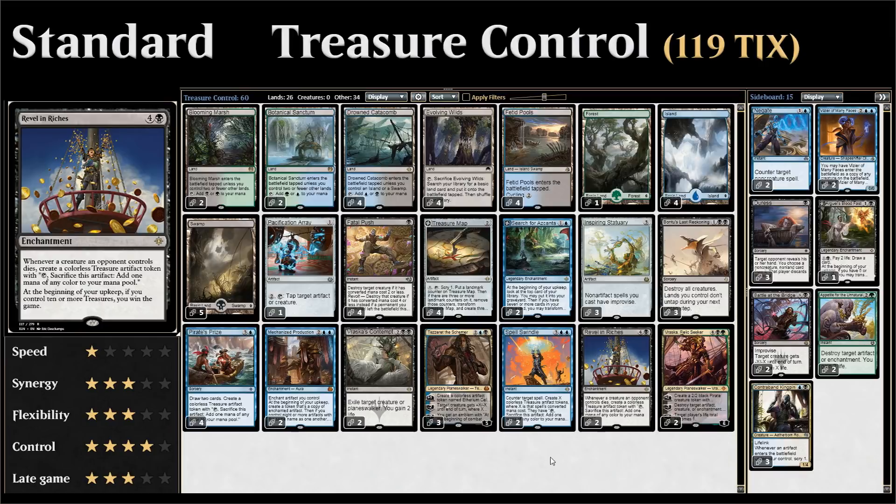Our main win condition in the deck is a card called Revel in Riches, which is a 5-mana enchantment that says whenever a creature an opponent controls dies, we get to make a treasure token — an artifact we can sacrifice to make one mana of any color. And at the beginning of our upkeep, if we control 10 or more treasure tokens, we win the game.